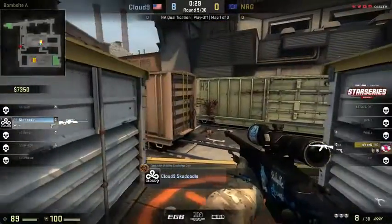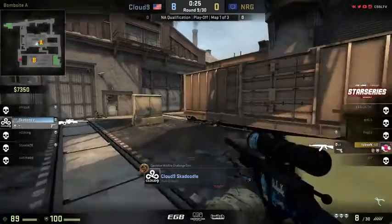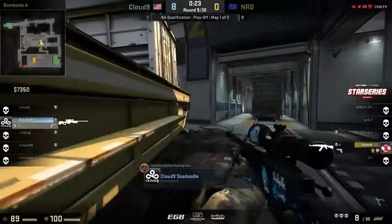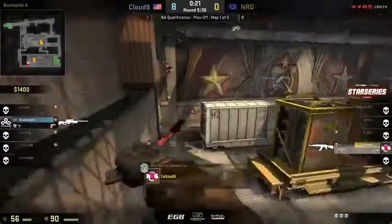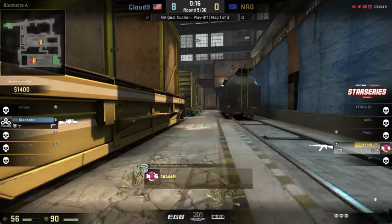Skadoodle, stalwart on the outside bomb train. Tapsen not taking any chances, going all the way around through the high ground. Going to drop down, get the bomb plant, and he's going to plant in a favorable position for him to go into the back side of that train yard.